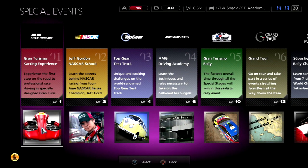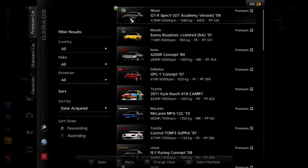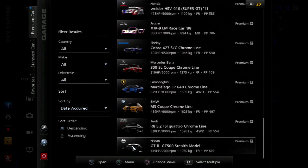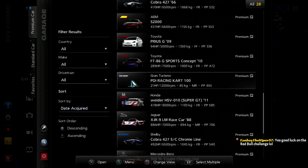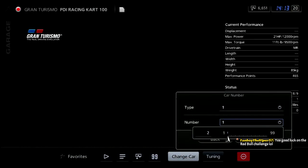Gran Turismo Karting Experience. Let's go ahead and get that done. First, what we got to do is go to my garage. The Gran Turismo PDI Cart 100 is something that we received for reaching level 1 in either A-Spec or B-Spec. I'm going to go ahead and give it my number.